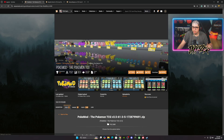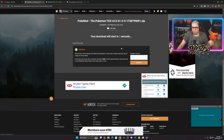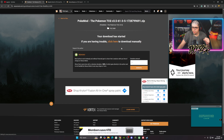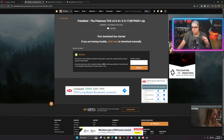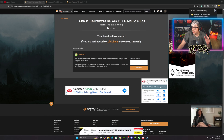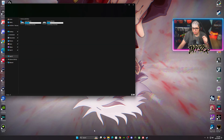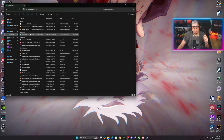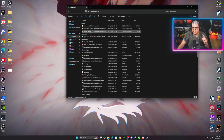This is going to be a longer video because I want to show you guys everything from beginning to end so there's no confusion. The version 3.5 download will start in a couple seconds. While that downloads, minimize the screen, open your file explorer, and go to your Downloads folder — that's where your files will be.